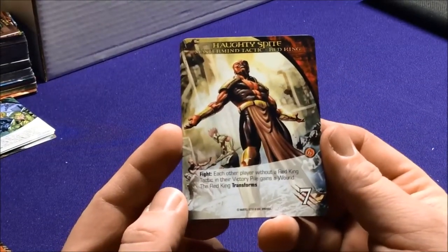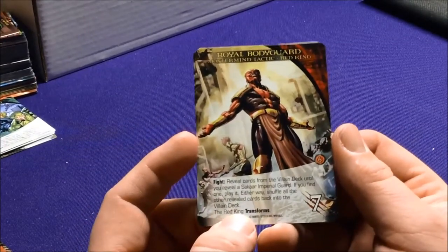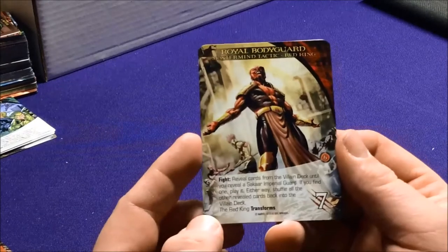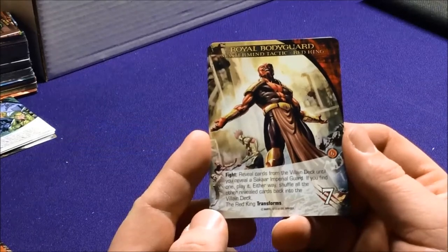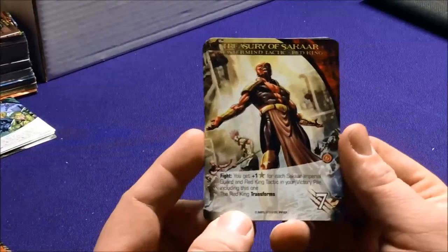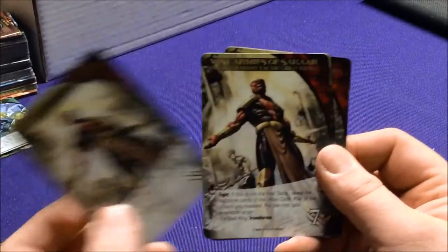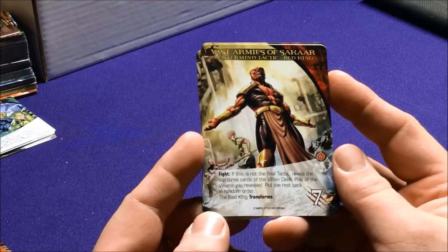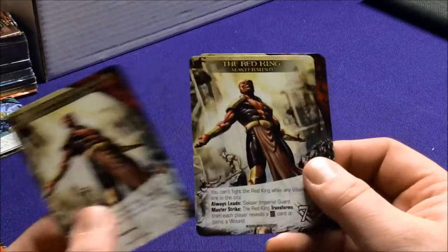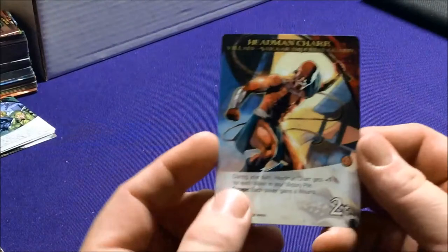His tactics include Hockey's Spiked — each other player without a Red King tactic in their victory pile gains a wound, then he transforms. Royal Bodyguard reveals cards from the villain deck until you find a Sakaar Imperial Guard and plays it. Treasury of Sakaar gives plus one recruit for each Sakaar Imperial Guard and Red King tactic in your victory pile. Vast Armies of Sakaar reveals the top three villain deck cards and plays all villains revealed. Let's look at the Sakaar Imperial Guard — the villains you have to beat before you can fight him.